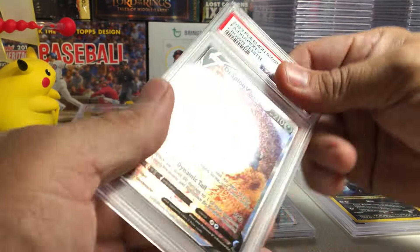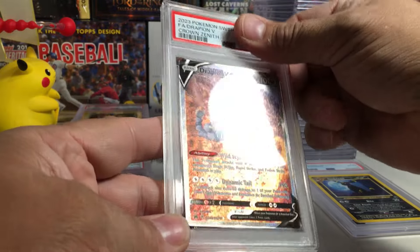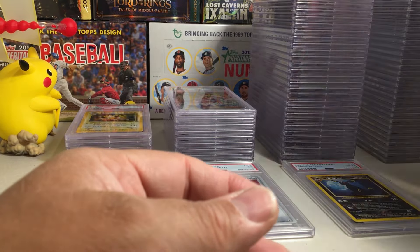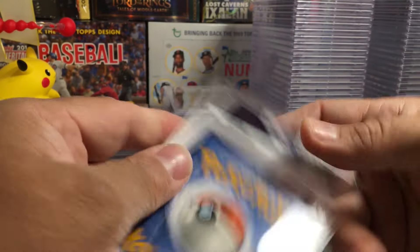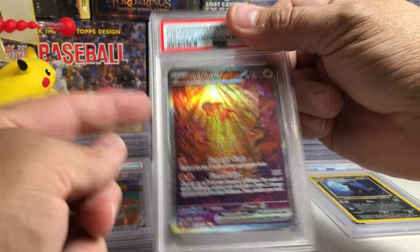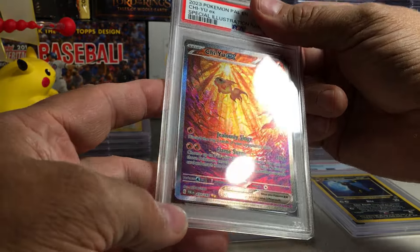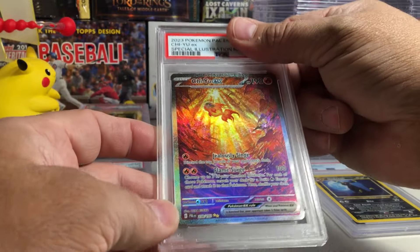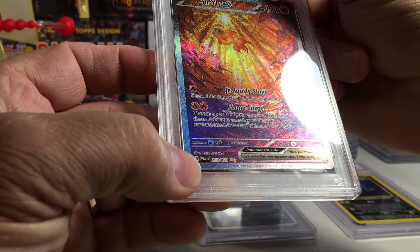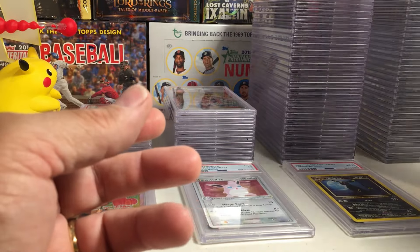Back looks perfect. Drapion V — this is an Alt Art from Crown Zenith. Man, that looks good. Come on, give me a 10. Boom, Gem Mint 10! Chi-You EX — this was a local hobby shop find from Paldean Fates — no, Paldea Evolved — Special Illustration Rare. Really cool art by Igawa. Can we get a 10? Boom! Nice. I really like when I get Special Illustration Rares as tens — I'm very happy.